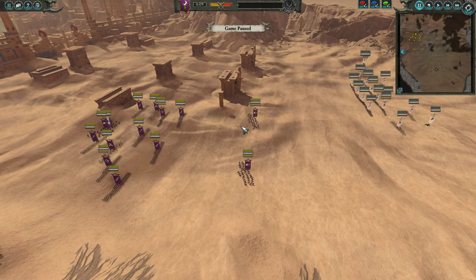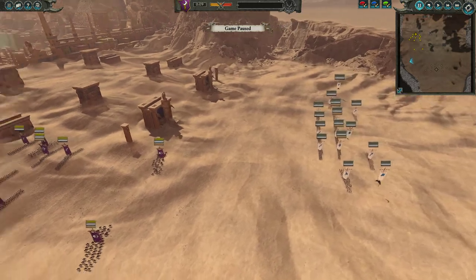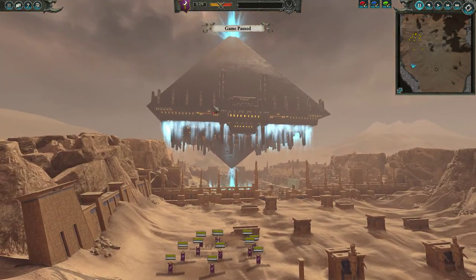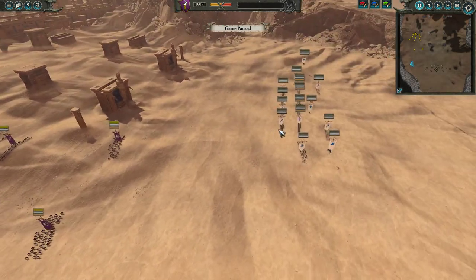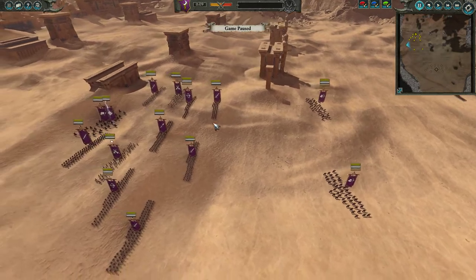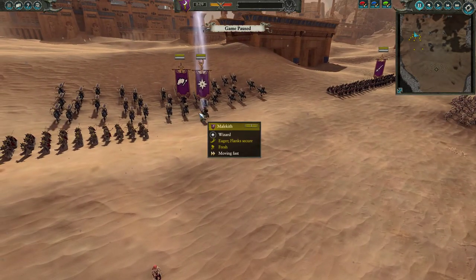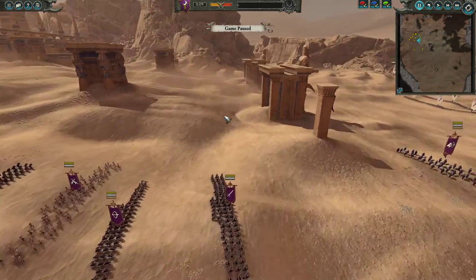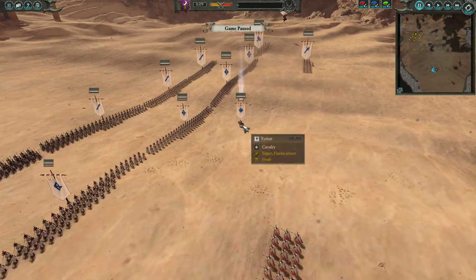I've done a couple of 3v3 battles, so I think it's time to do a little 1v1 action and feature that. Here's a very fun battle between High Elves and Dark Elves — a classic matchup — except that we're at the Black Pyramid. I have no idea why the High Elves and Dark Elves are here; maybe they know something that we don't. I'm playing the Dark Elf forces with Malkith, and his legendary opponent on the other side is Tyrion.